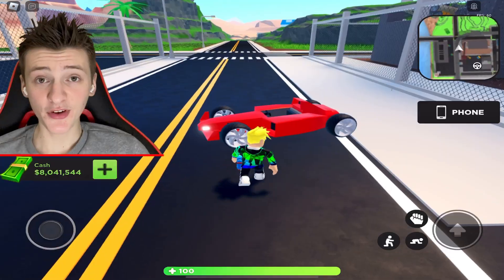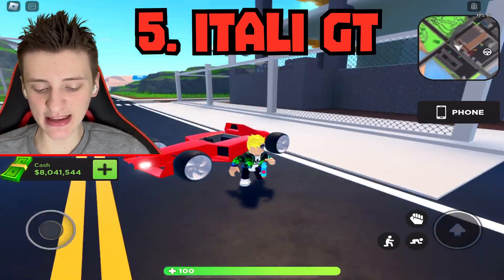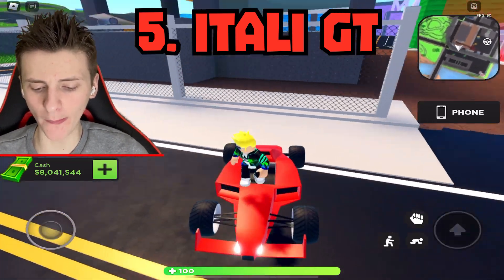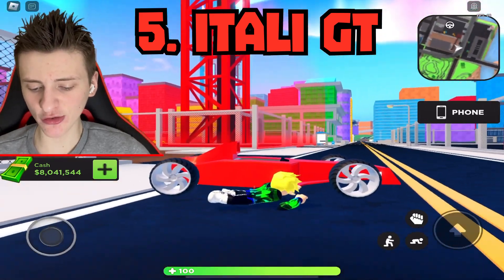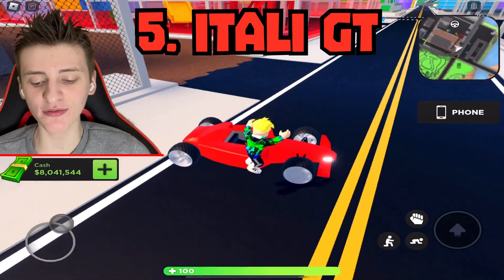The next four are all seasonal rewards, and I don't own any of these, so we'll have to rely on some footage and explanation. The first one is the level 50 reward: the Itali GT. This looks really cool — it's based on an original Formula One car from back in the day. It's very small as well; I feel like I'm crouching and I'm half the length of it when crouching. This thing is tiny.